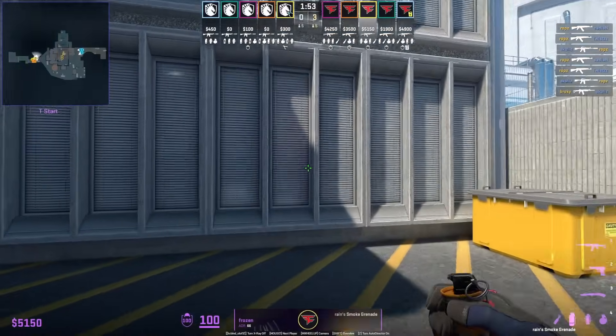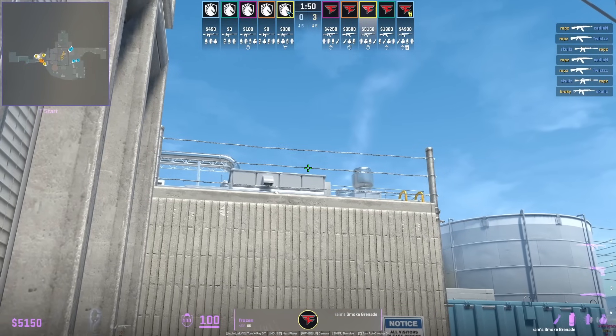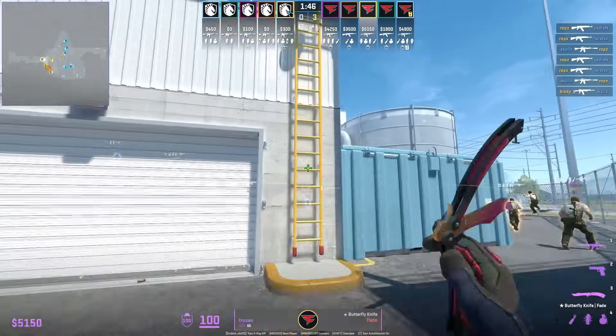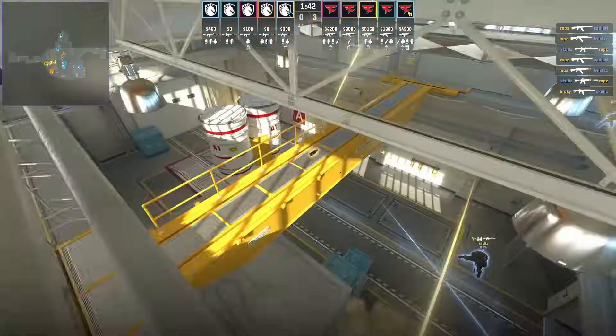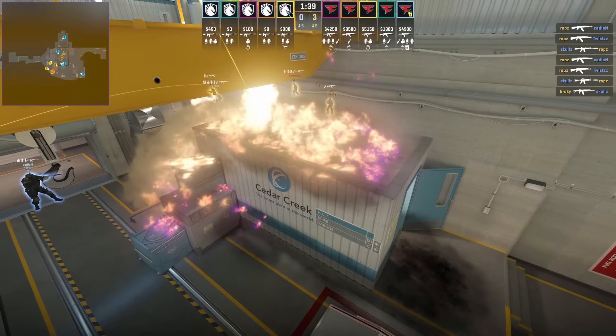CT upper players hate it when T's throw this nade set, which consists of the door lurk smoke — then Frozen goes up the ladder and molotovs top hut. This combo allows Robz to lurk outdoors and sneak down vent.